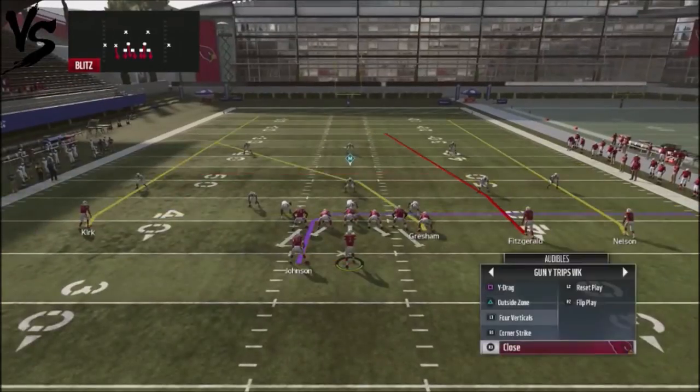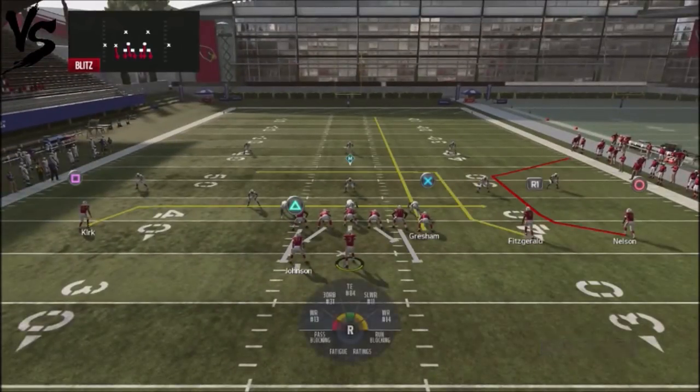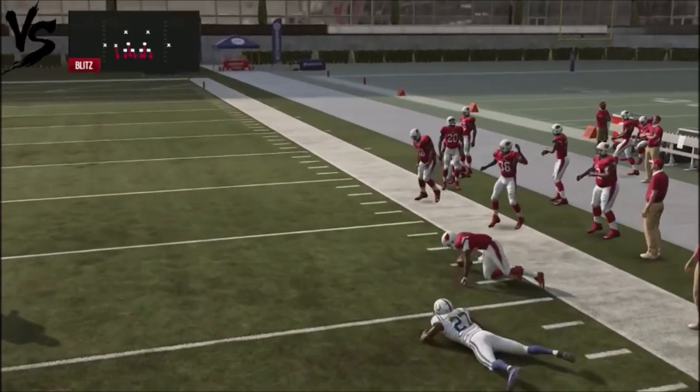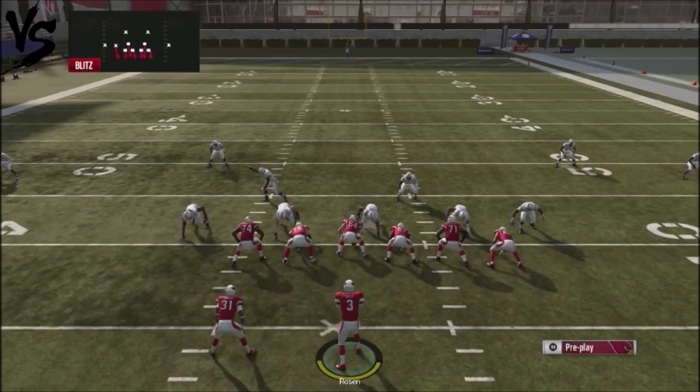The clear-out route with the tight end is just a clear-out route — not an area you want to go against Corner Strike. You can look for the circle out on the backside, but it takes a long time to develop. The pressure comes in quickly, so it's just better to check down to those other routes.